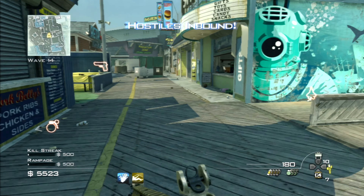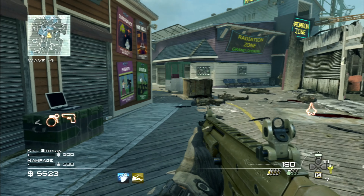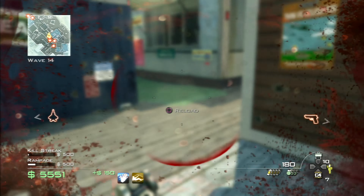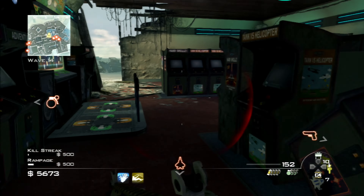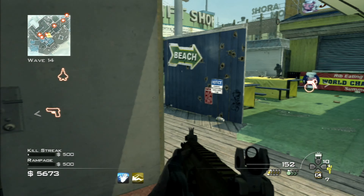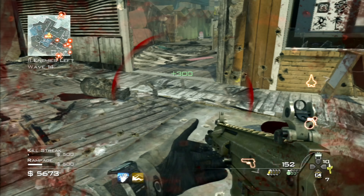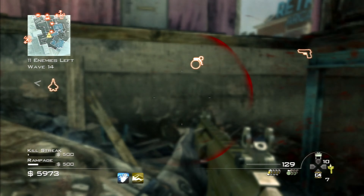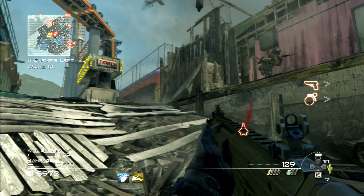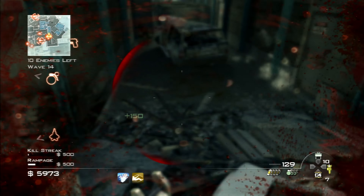Oh, I didn't set up any claymore traps. We'll save them for a bit later. I've got to take the dog out — there we go. I'm just going to go around the map and kill as many enemies as possible. There'll be Juggernauts and an attack helicopter arriving, and I've got a Predator Missile ready for when that time comes. Enemy down — going to take cover.